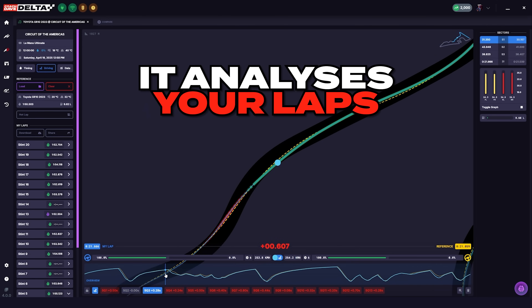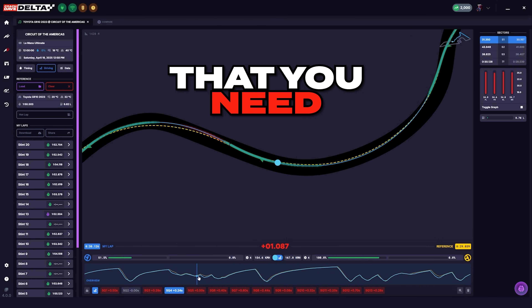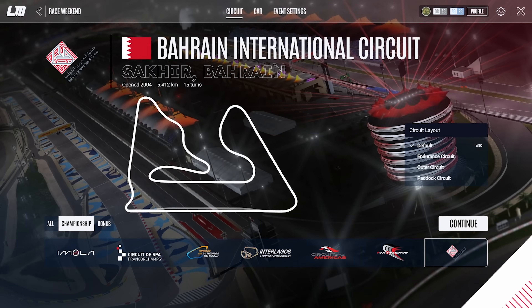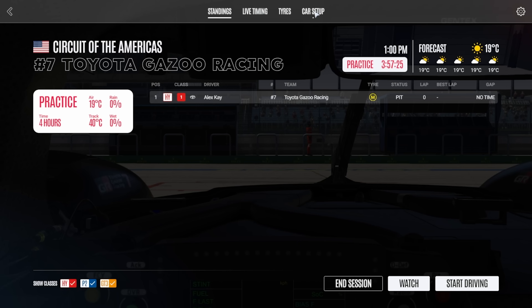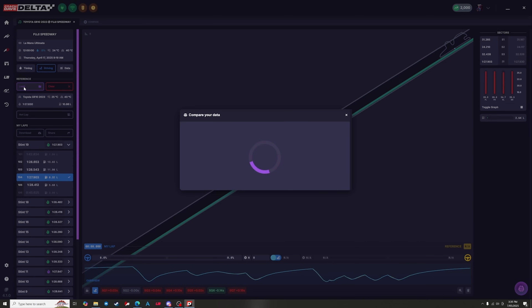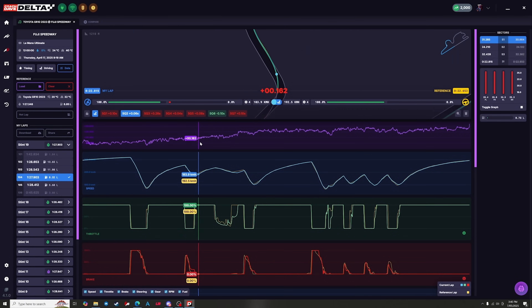The way that the app works is that it analyzes your laps in your chosen simulator, and then gives you the information that you need to understand where and how you're losing time during a lap. The basic process is that first you choose your desired track and car combination, you'll then be provided with a specifically tuned setup for your chosen car, which has been made by some of the fastest drivers in the game. The app then provides you with a reference lap and the data for that lap, which has been set by the same driver using that exact same car and setup.